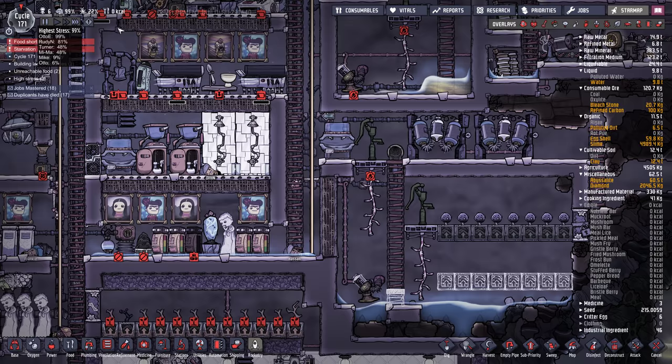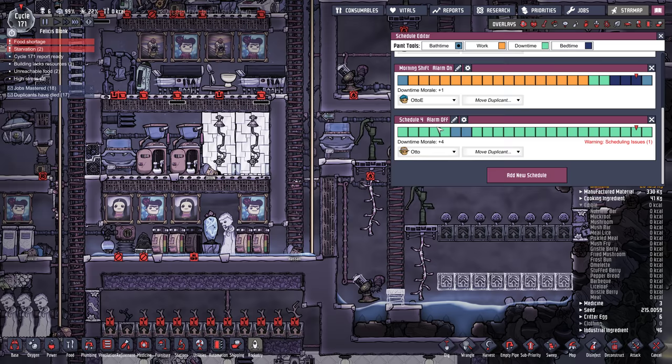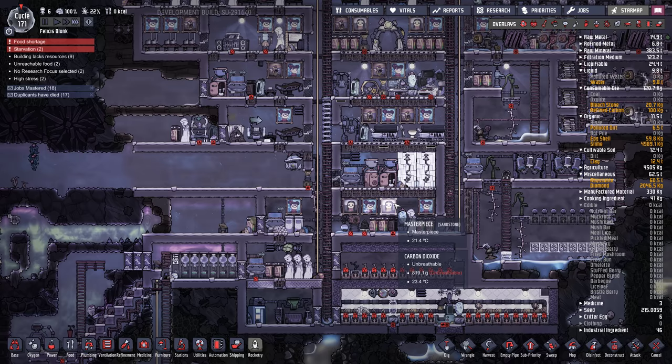We've got six dupes left — they're all super stressed out. Auto is going to be put on the relaxation shift. There are two Autos — what the heck? Auto can go back on default. Rudy, you go here on the relaxation shift.